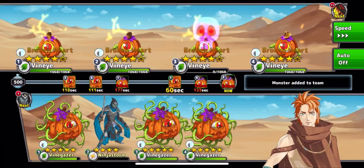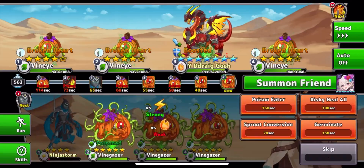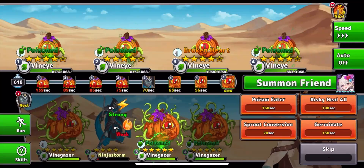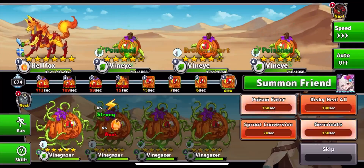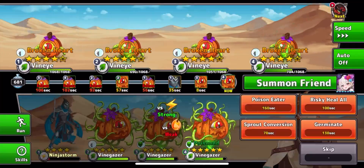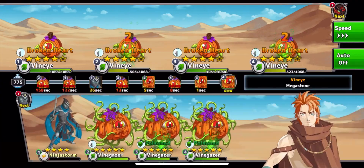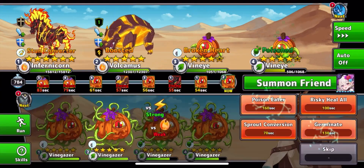For this one I used the Water Pyramid Golem, Ninja Storm, Vine Gazer, and Arbor of Brattus - obviously none of them are fire. And I'm doing that for all of the element bosses. You only had to do three for the challenge, but I figured I made it this far, might as well do the rest of them.